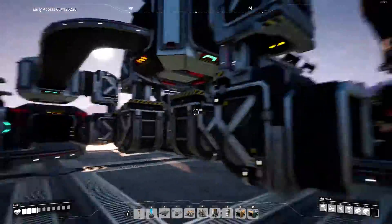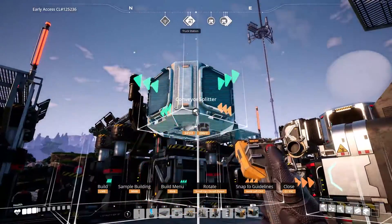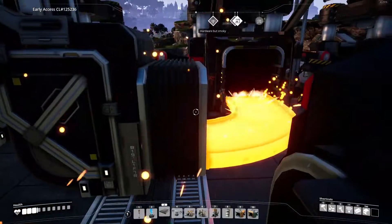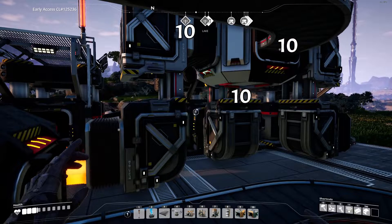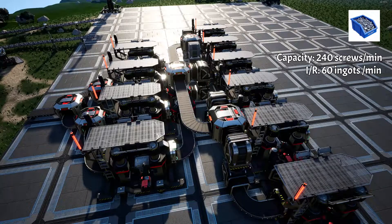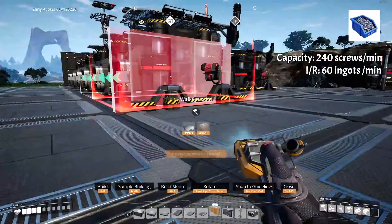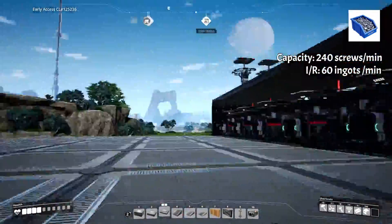Repeat this on the other side for the next three constructors. Once the construction is complete, the main splitter splits 60 into 30 to both sides, which is then split three ways to each constructor — that's 10 rods per minute. This setup produces 240 screws per minute, but that's not going to be enough. So what we can do is wall this off, put a ceiling over it to get a floor, and then build the exact same thing on top. Our output will become double: 480 screws per minute.